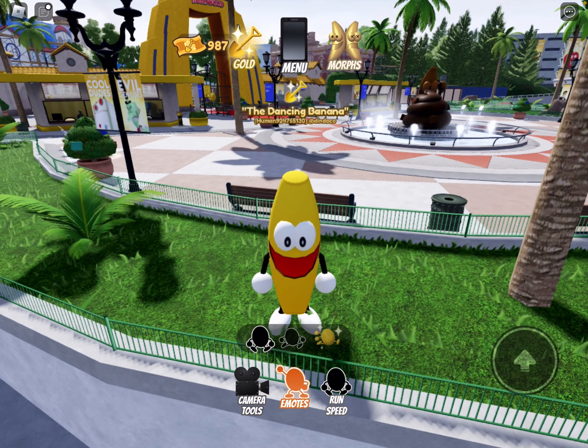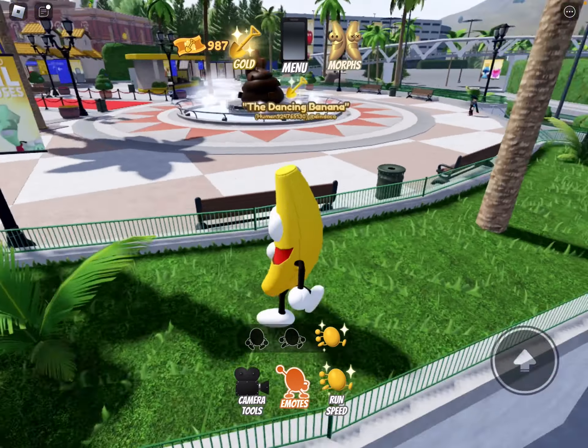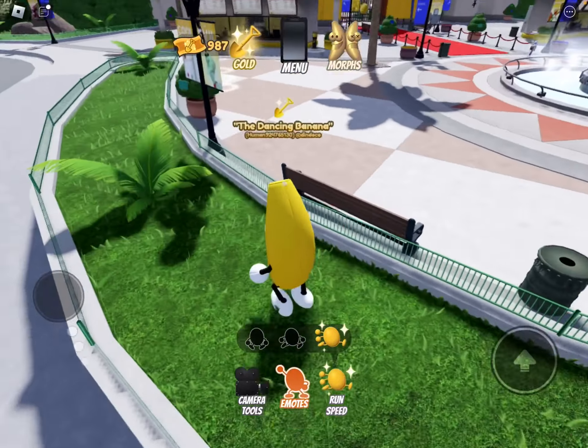In the game, you can change up your run speed — just walking and running — but with Shovelware Gold, you can get this speed, which allows you to run around the park much faster.